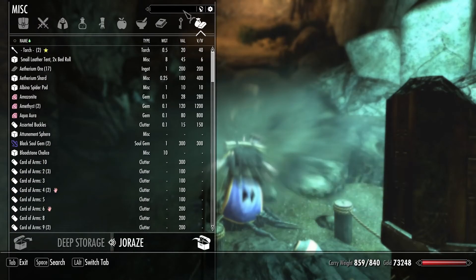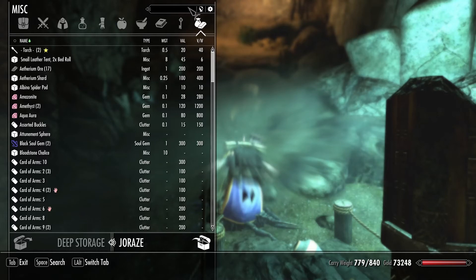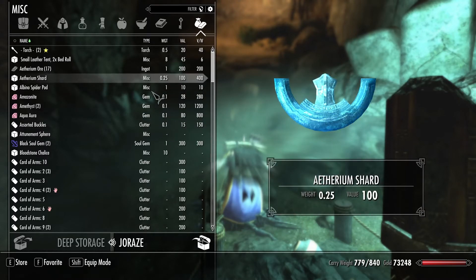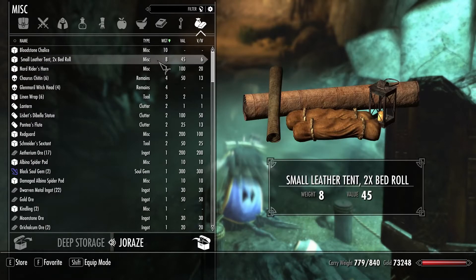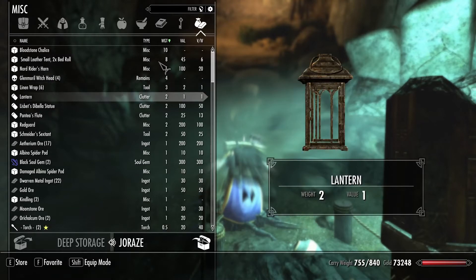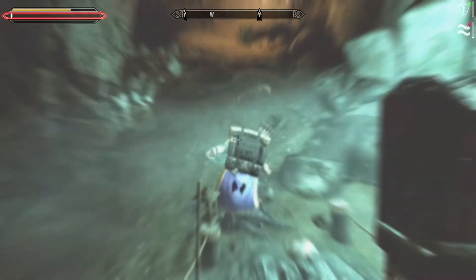Forty. Firewood — I've got plenty of firewood. Only eight of them. I'll need two more — let's go find two more. Heaviest things, not lightest. Tent or bedroll — I might still have use for that. Chaurus Chitin — drop. Lantern — drop the lantern.